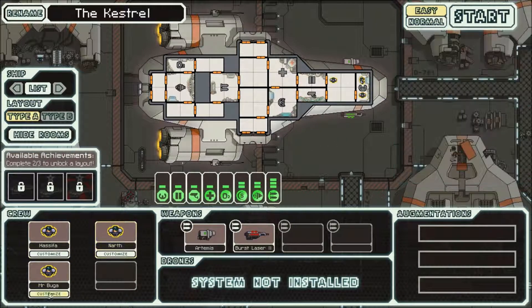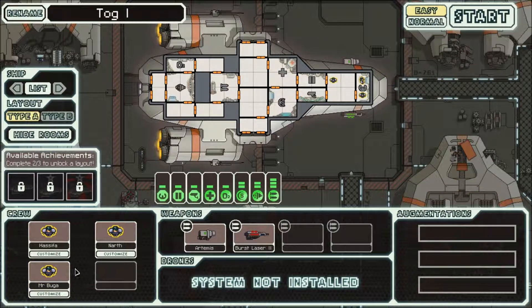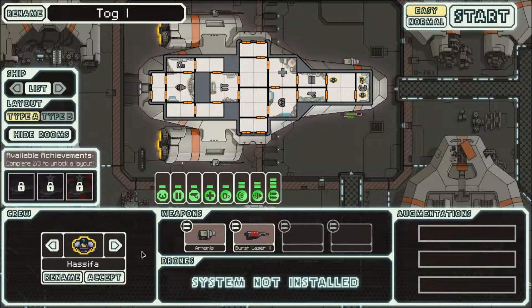You can customize crew and rename the ship. Let's rename it — I think it's only appropriate to call it Tog One. So this will be the Tog One, obviously part of a family of Togs by the end of this playthrough. Now let's rename the crew. We've got Hasifa, Narth, and Mr. Booga — Mr. Popo! I don't really like these names, so I'm going to rename them.